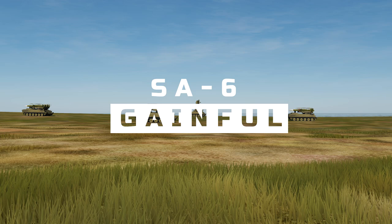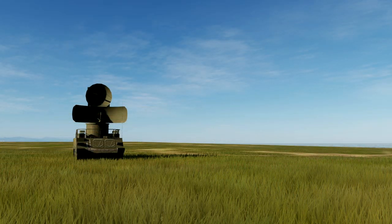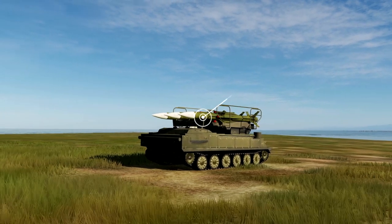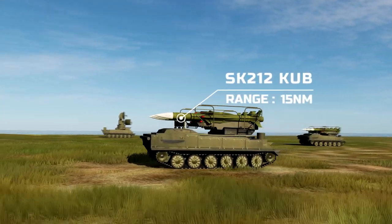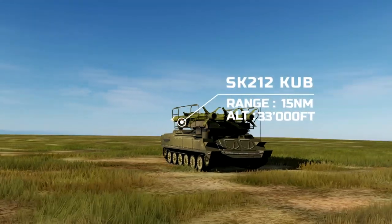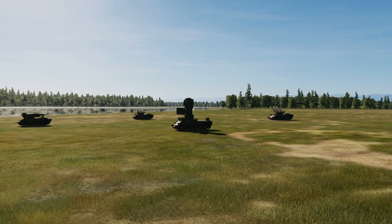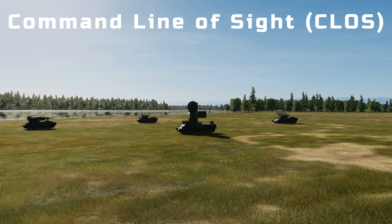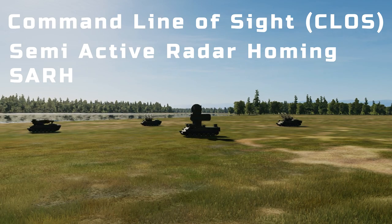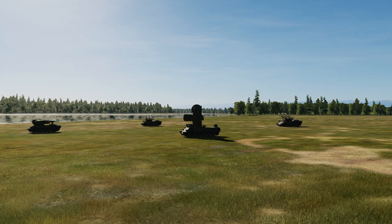The SA-6 system in DCS consists of two parts. The first part is the radar, which is the Straight Flush — its RWR indication is 6. It uses the launcher assembly, the SA-6 Gainful missile system. It has a range of about 50 nautical miles and an altitude of about 33,000 feet. It uses initial command line of sight for tracking with terminal semi-active radar homing.